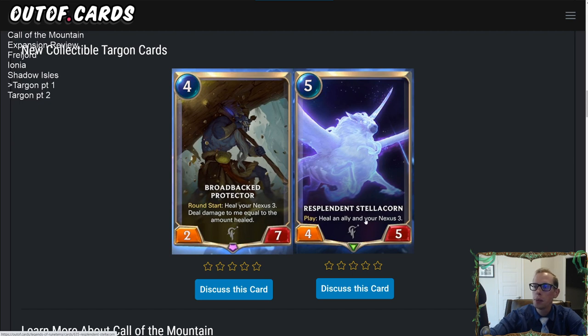The Stellacorn heals both an ally AND your nexus three — it's not choose one, it does both, so it can heal up to six. I'm probably more excited about the Resplendent Stellacorn than the Broad Backed Protector. And combining the two is the obvious play: your Protector heals your nexus for three and takes three damage becoming a two-four, then you play your Stellacorn to heal your nexus three again and heal the Protector back up to a two-seven. That's a ton of nexus healing — a pretty absurd amount honestly.